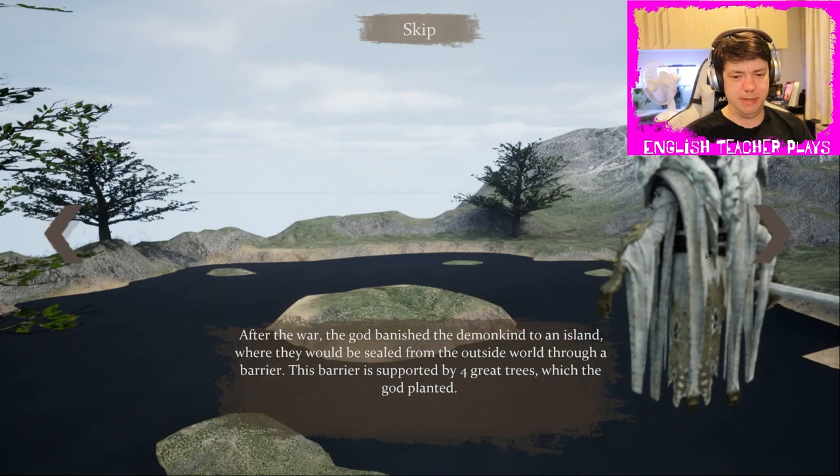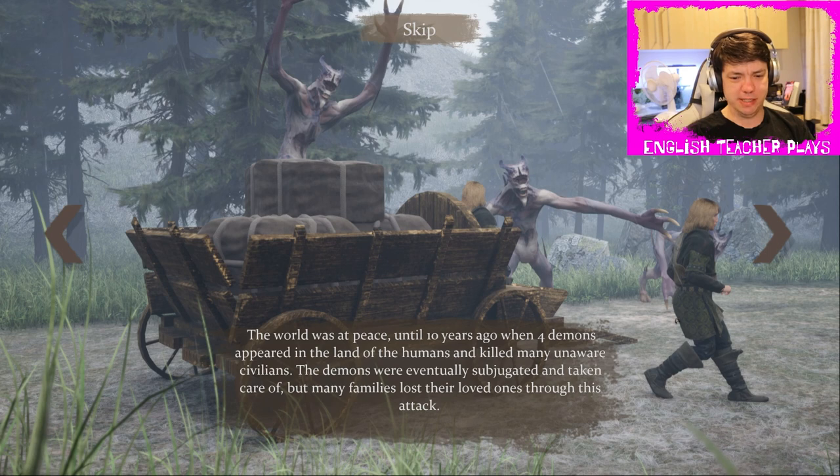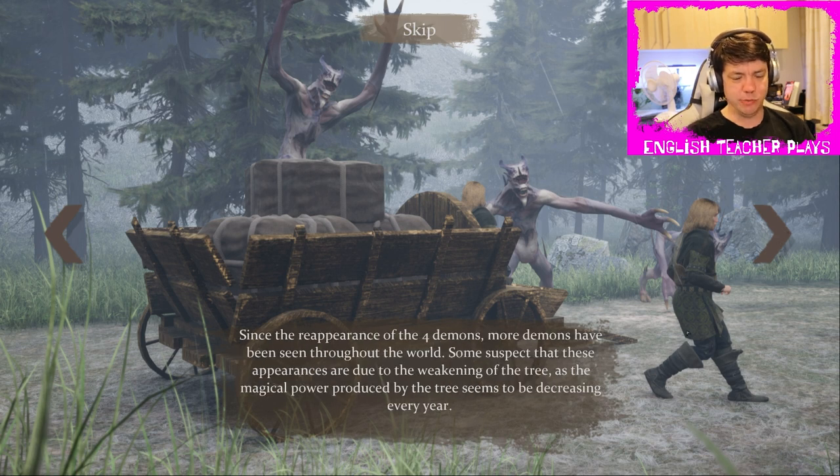After the war, the god banished the demon kind to an island where they would be sealed from the outside world through a barrier. This barrier is supported by four great trees — and you wouldn't put the number 4 in the middle of your words; you'd write it out as 'four.' The world was at peace until ten years ago when four demons appeared in the land of the humans and killed many unaware civilians. Since the reappearance of the four demons, more demons have been seen throughout the world. Some suspect these appearances are due to the weakening of the tree, as its magical power seems to be decreasing every year. I thought there were four trees.